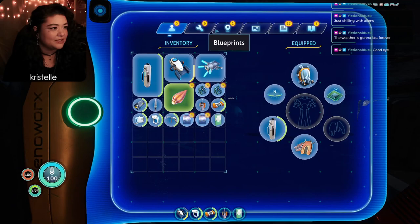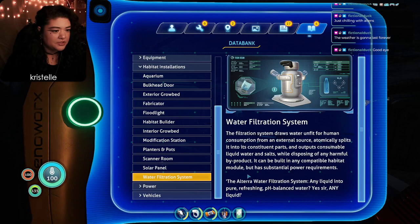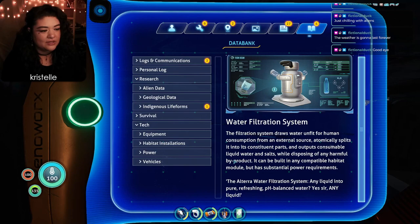Reading the Water Filtration System: 'Draws water unfit for human consumption from an external source, automatically splits it into its constituent parts, and outputs consumable water and salts while disposing of harmful byproduct. Can be built in any compatible habitat module.' The Altera ad says it turns any liquid into pure refreshing pH-balanced water. Interesting that it also gives you salt since it's extracting it from the water - I wonder if that gives you craftable salt.